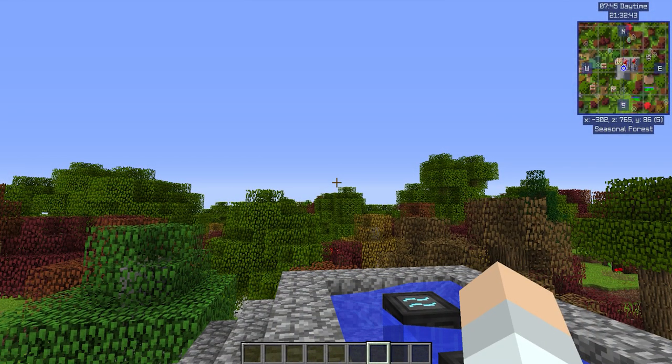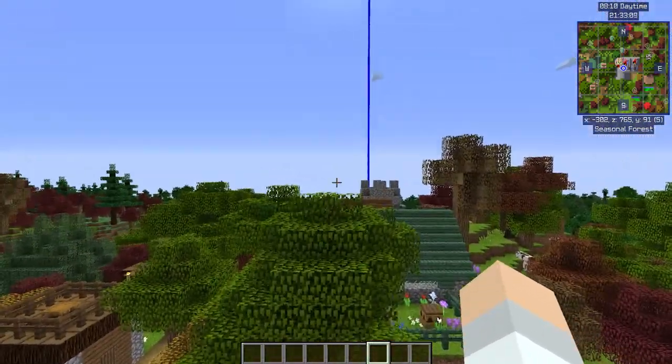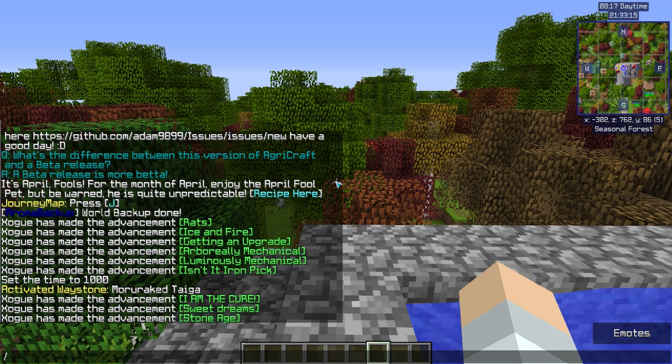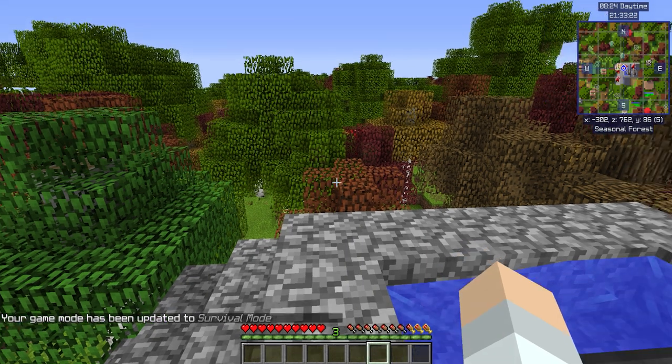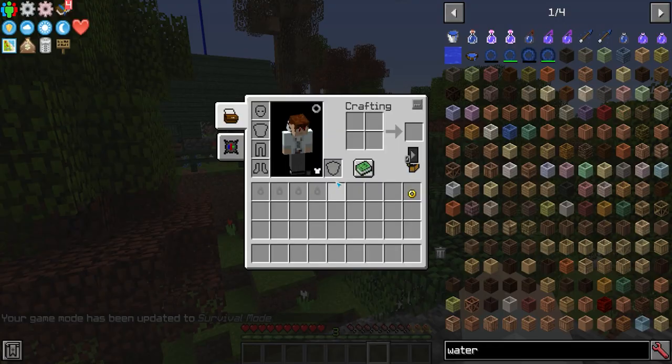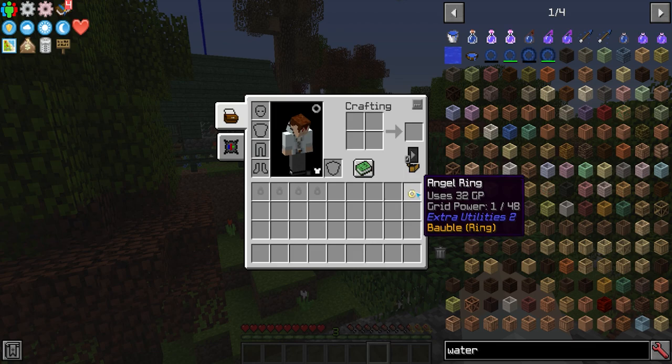Now we get into some of the more specific features that just about every mod pack will give you in some fashion. The first one: you know creative flight? In vanilla the only way to get it is to go into creative mode. Well, in modded survival mode, you can also have it. I'm flying right now with no fall damage, because of a mod called Extra Utilities that has an Angel Ring.